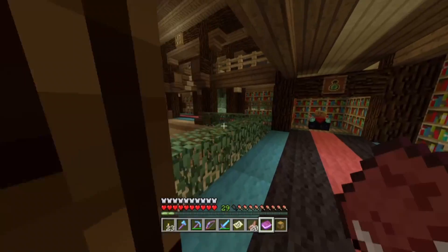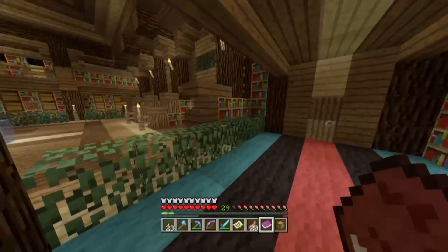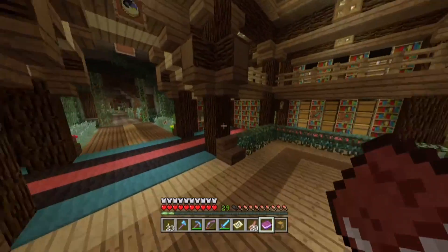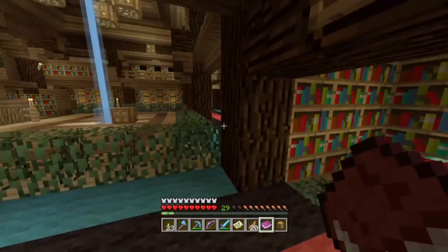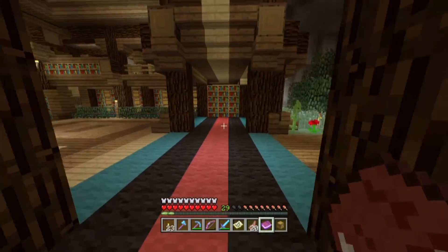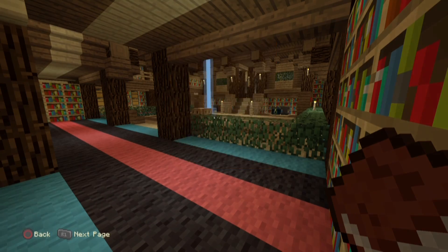Got it all done, man that took forever. It's hard typing with a controller trying to be quick too. Alright, so you guys are about to learn some stuff right now - just kidding. But seriously, check it out. We got the passive mobs: bat, chicken, cow, mooshroom, pig, rabbit, sheep, squid, and villager.